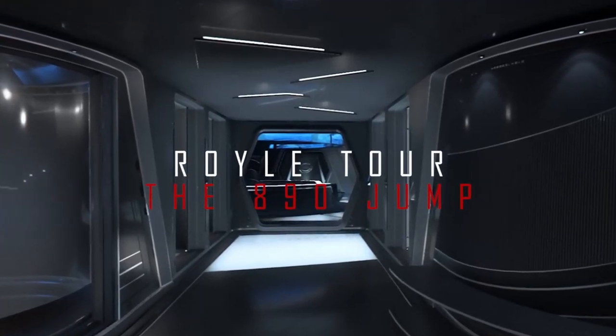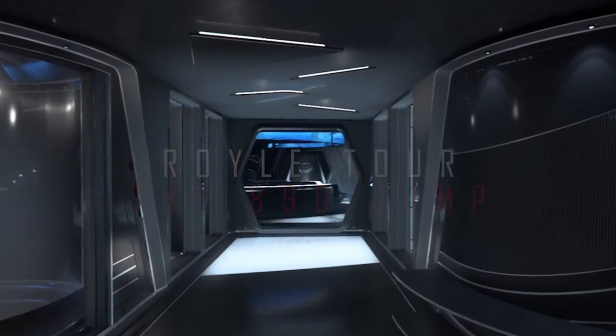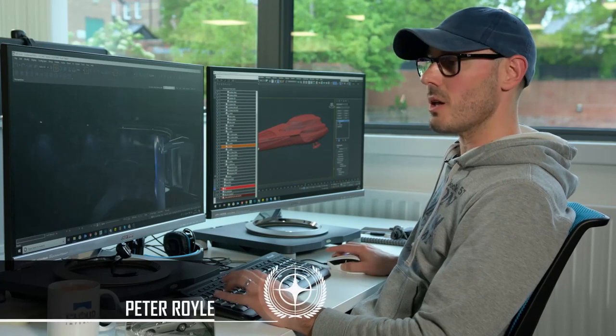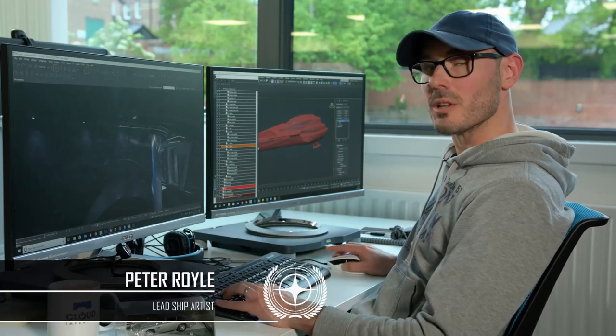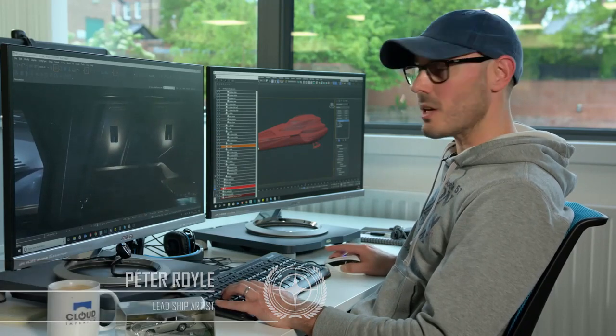Currently on the 890 Jump we're at the final art phase, which means we've taken all the grey box geometry that's been well established, worked out all our course styling, and we're just adding all the final textures, the lighting, and all the bells and whistles that pull it together.